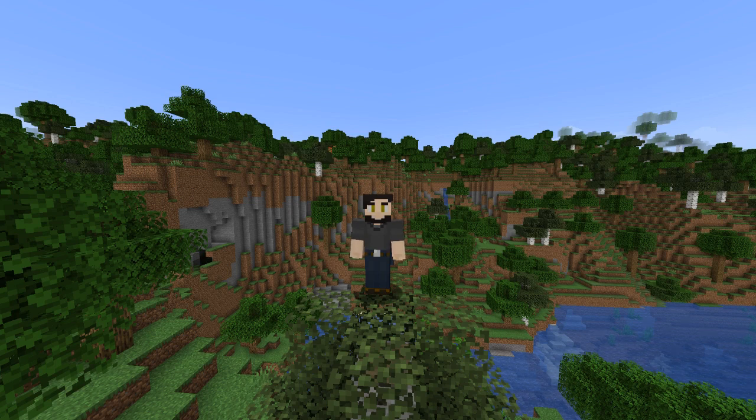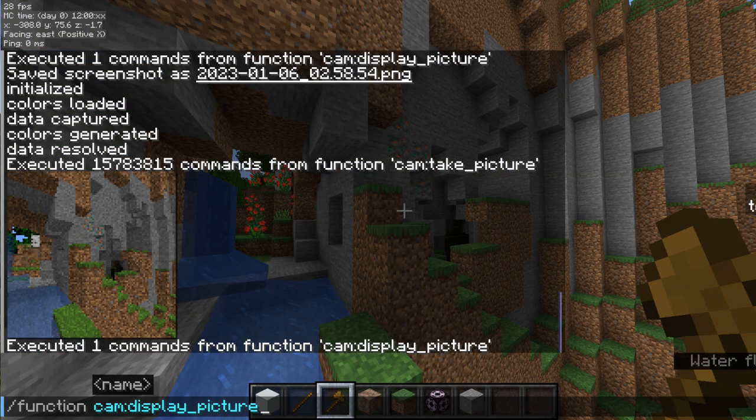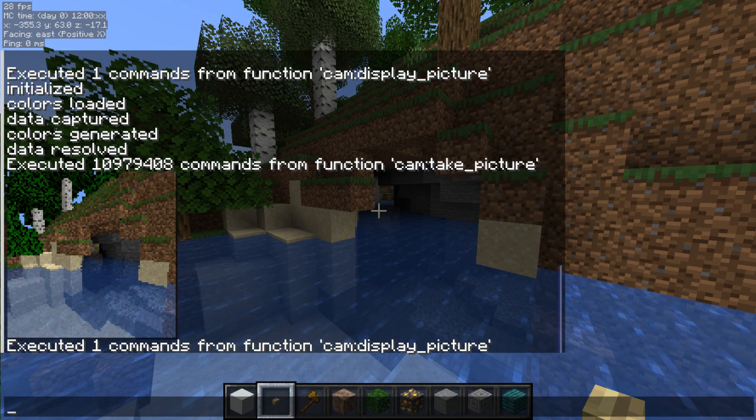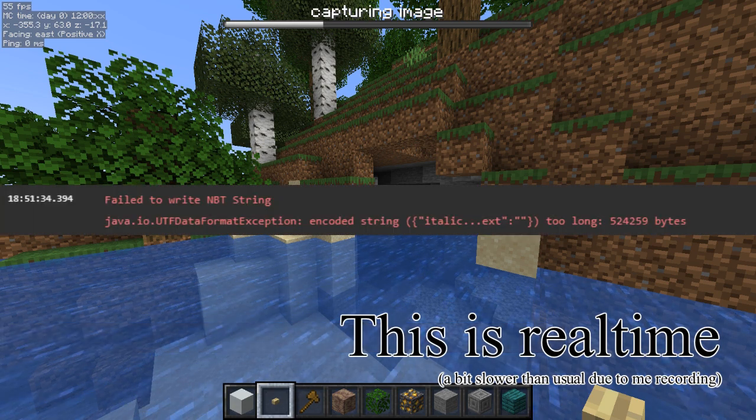Welcome back. In this video I'm going to be showcasing my in-game camera system that can take a 99 pixel by 99 pixel image purely using vanilla features. The images this data pack takes are fully textured with shadows and water transparency support. The images it outputs are in text, meaning you can theoretically display them anywhere you can display text like on an item or on a mob name. However in practice that isn't really a great idea because the text string it outputs is too large and breaks the game in some less than fun ways.